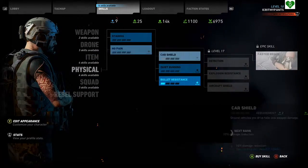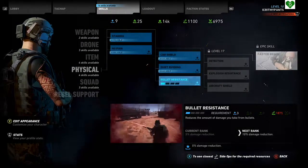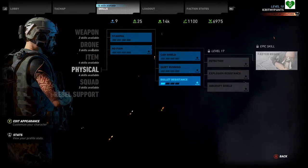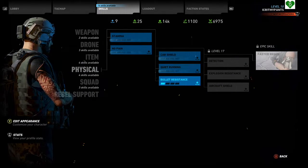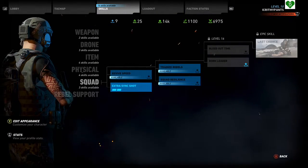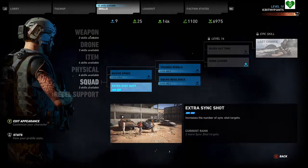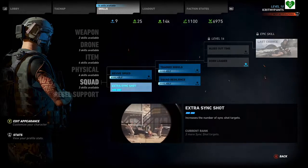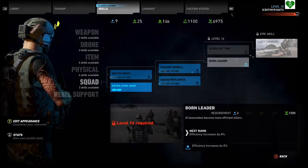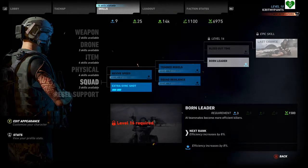Under physical, I don't really do a whole lot — it's kind of player preference. I did, however, do bullet resistance because later in the game it gets tougher as you level up. Didn't do a whole lot in squad either, but the one thing you want to do in squad is make sure you have your extra sync shot. That is probably your second most effective tool in the game. You mark two targets and take out the third, and your AI teammates will take out the other two automatically. Stealth is key in this game.